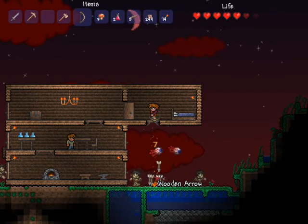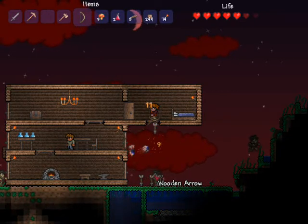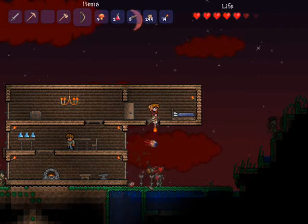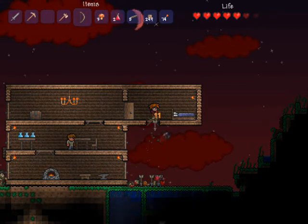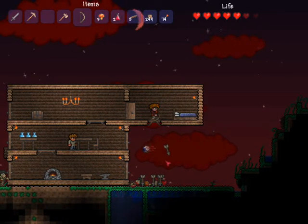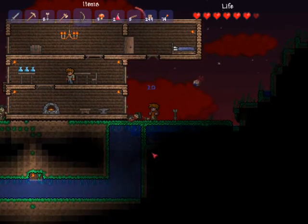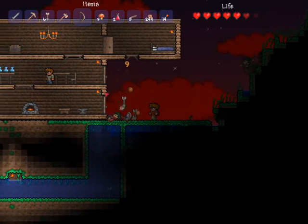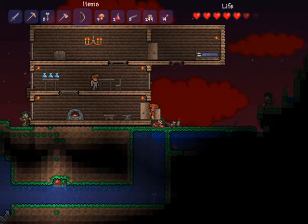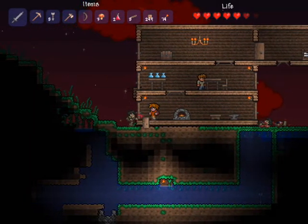I was doing some research earlier and there's this slime called Pinky. It's a really small slime but it's got 150 HP and it can drop 90 silver coins or more, which is a lot — especially because it only does about 5 damage every time it hits you. You could even kill it with just a copper pickaxe. So if you find one on the first day, even though they're quite rare, and you get 90 silver, you could have a merchant maybe by the second or third day.